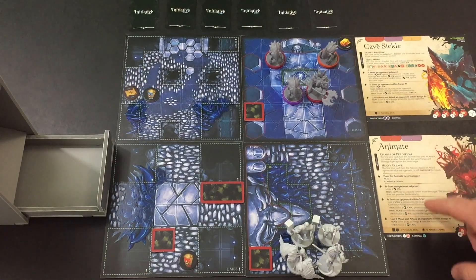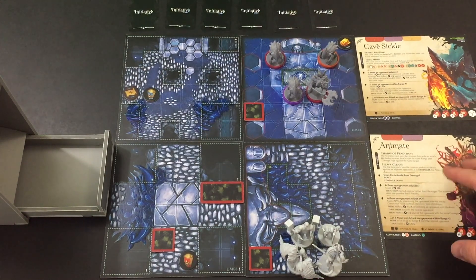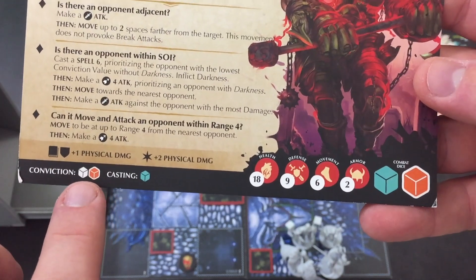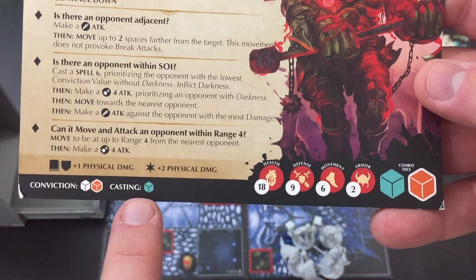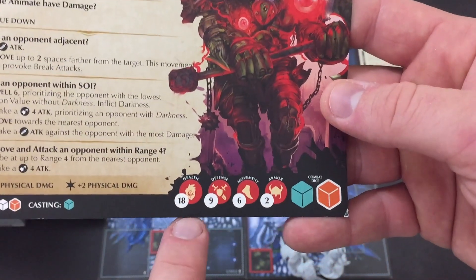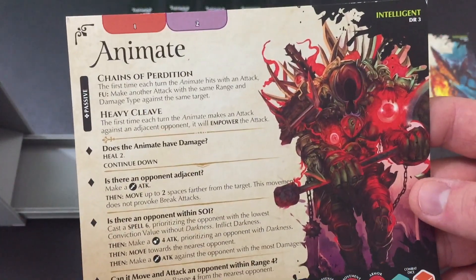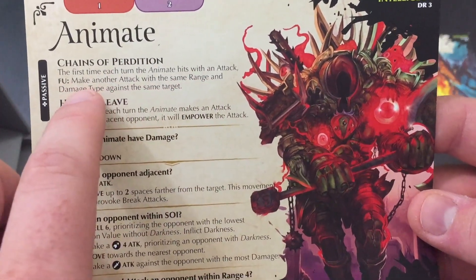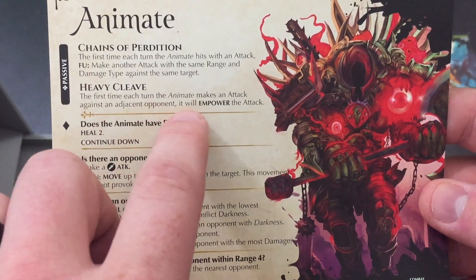I'm not going to run through all the specifics of what the Cave Sickle and the Animate do in terms of their actions and AI steps — you'll see that as we start the game. The Animate has a decent conviction, with purple being the lowest and then white and orange. He's pretty high up there for his conviction checks, has a pretty good casting die, and can increase his physical damage. He has 18 health, plus two armor that can absorb damage, a decent defense, and moves a six. He has two passive abilities: Chains of Perdition — the first time he hits with an attack, he makes a follow-up attack with the same range and damage type — and Heavy Cleave, where his first attack against an adjacent opponent is empowered.